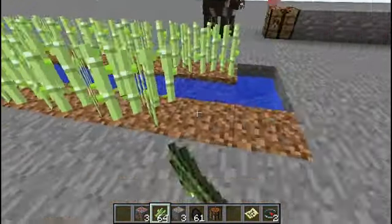I think it grows like three high. But you can plant them and once you farm them, you can go in here and make — you gotta make paper first. And that's how you make paper: three in a row like that.